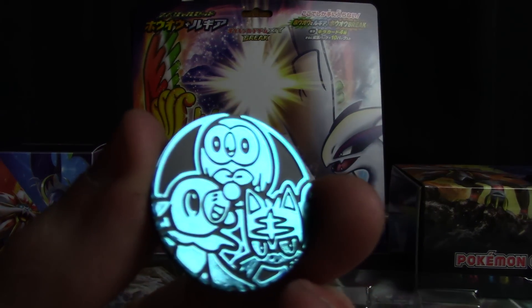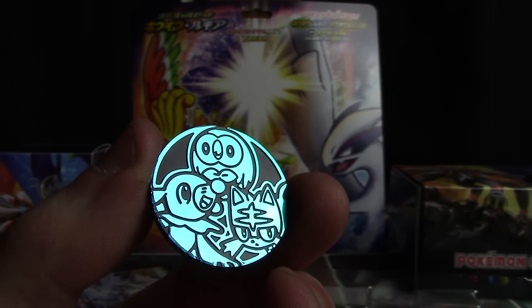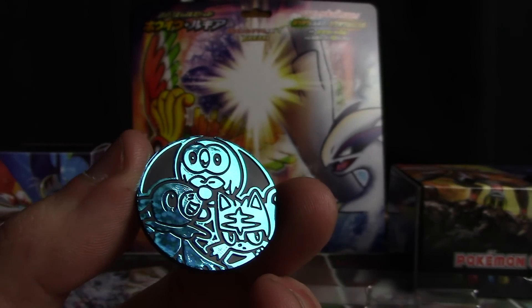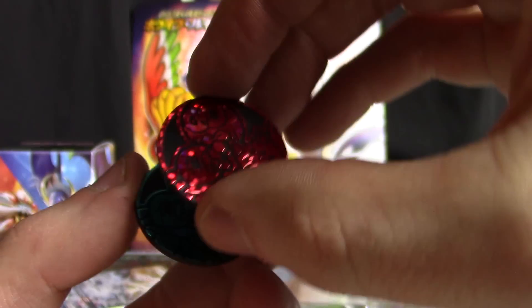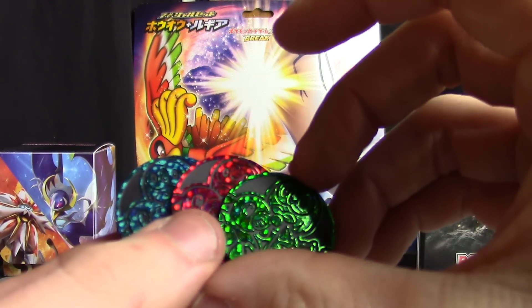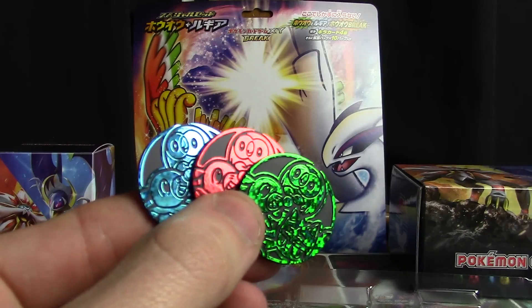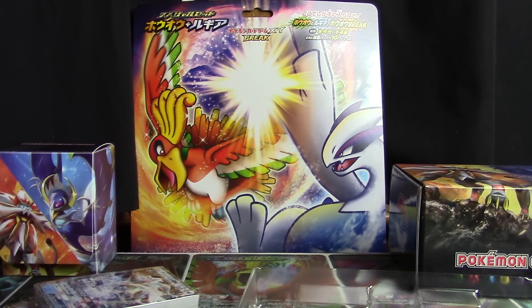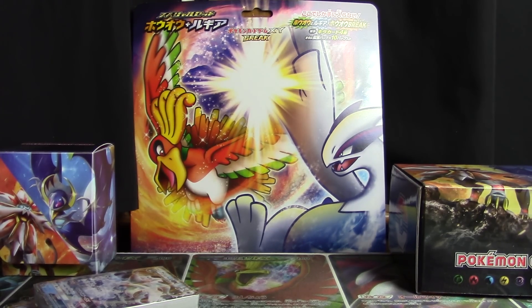Once again, third time's the charm — the blue version of the Rowlet, Litten, and Popplio lines on this coin. Compare with the red one and the green one — you can see all three of them right there. I'm not huge on coins, but they're cool, so I usually hang on to them if I get a new one.